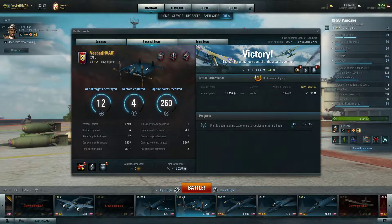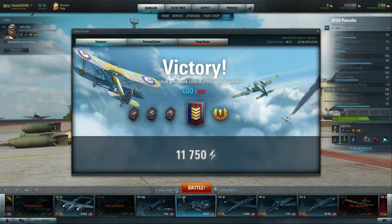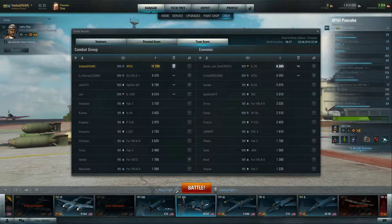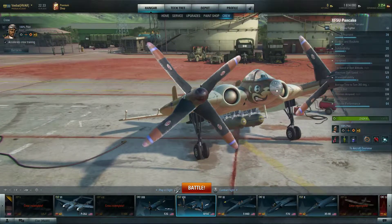As we can see from the post-game stats: 12 kills as well as capturing four sectors, and we took out three ground targets and assisted in destroying two. We came up as top of the leaderboard with 11,750 personal points, we got a grade two heavy, and that ranked us first overall on both teams. We even outperformed the Do 335, the new premium aircraft you can get from the West Wall Missions.